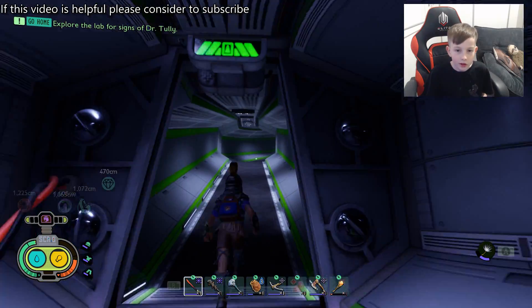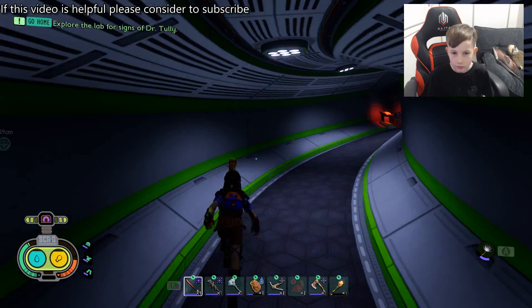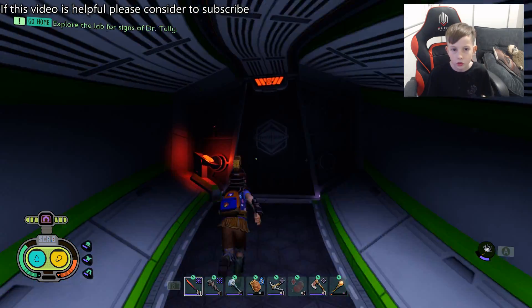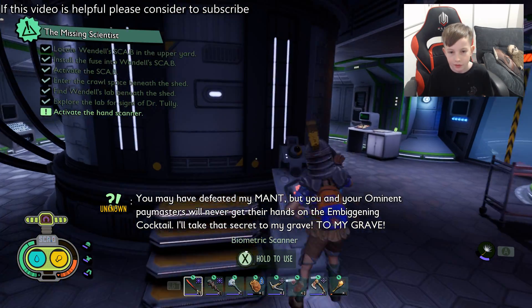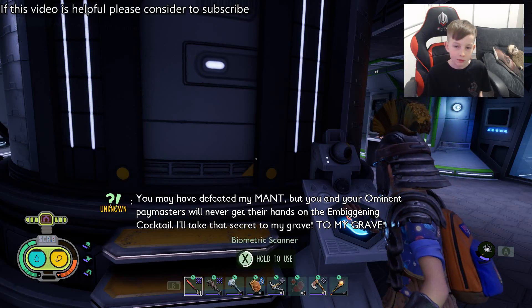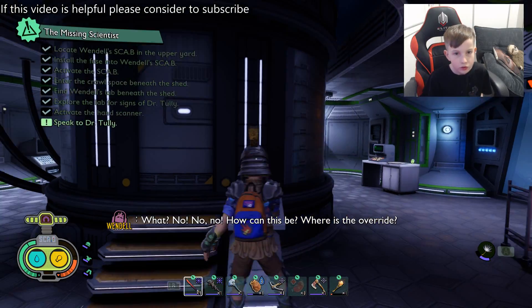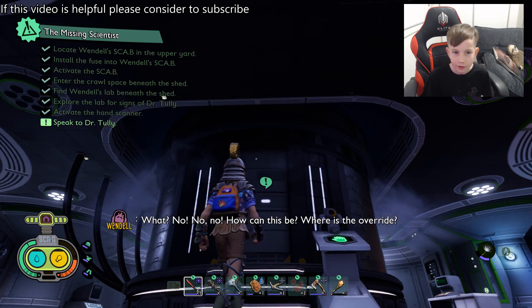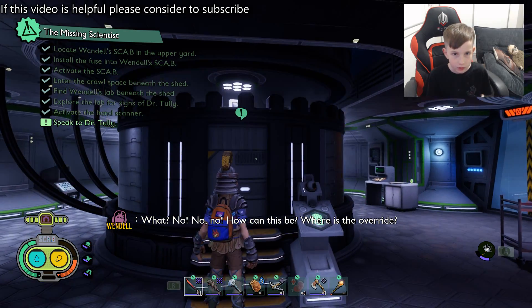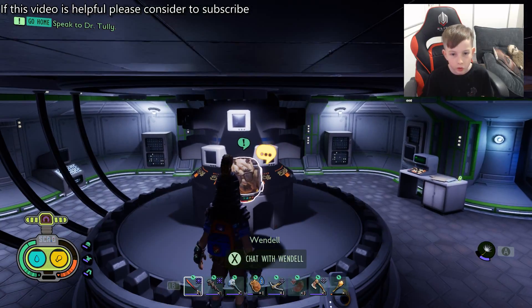You walk up this aisle and this is where you're going to find Dr. Wendell Tully himself. He's in this capsule. You use another biometric scanner and this SpaceX-looking capsule will open. Just look at it from the top and it opens. And this is Dr. Wendell himself.